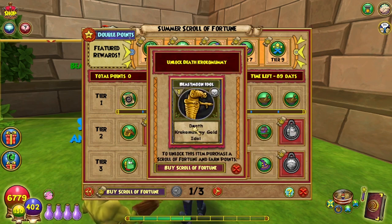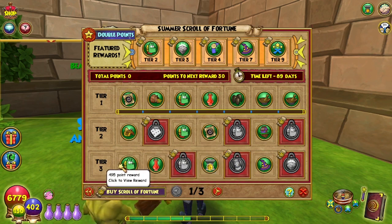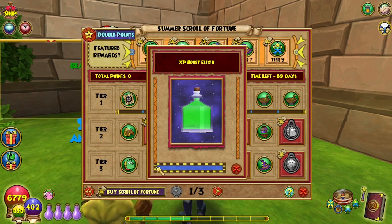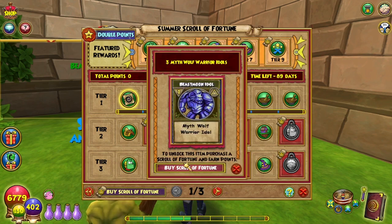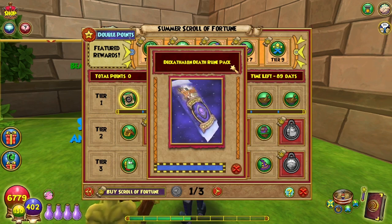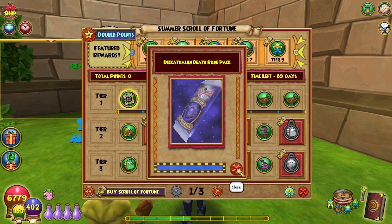455 points — eww — Death Croc-a-Mummy gold idol, in case you don't already have the Death Croc unlocked. I don't. 495 points is 50 lunari. 535 points is an XP boost elixir. 575 points is three Myth Wolf Warrior idols. 615 points is a Decathlon Death Rune pack — I guess that means the death decathlon's next.